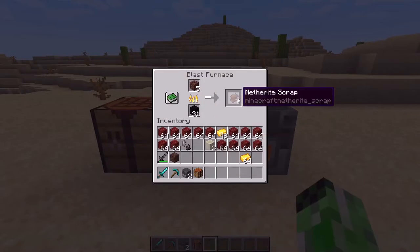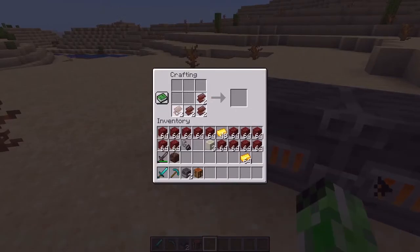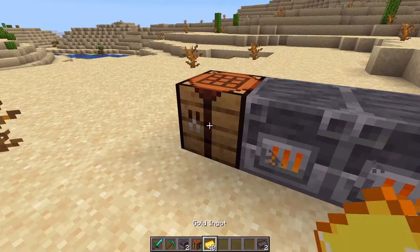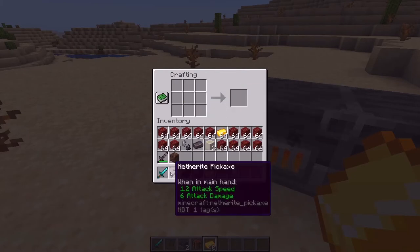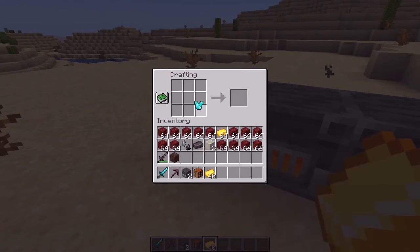I'm now smelting my ancient debris to get some netherite scrap. If I take some of this netherite scrap, put it in the crafting table in an L-shape just like that, and then with some gold, I can get some netherite ingots, which I can then use to make the netherite tools as well as some netherite armor.